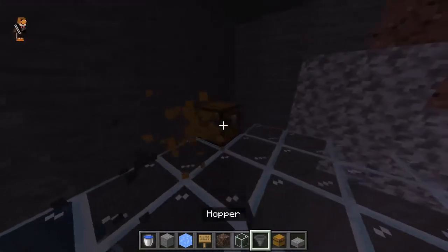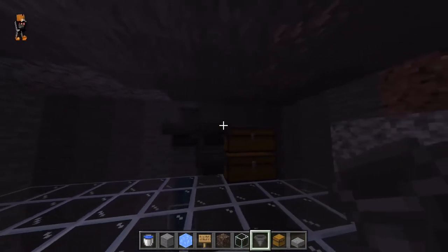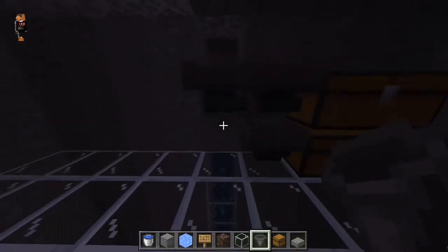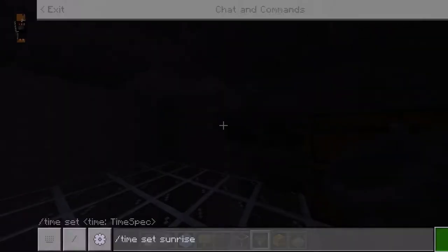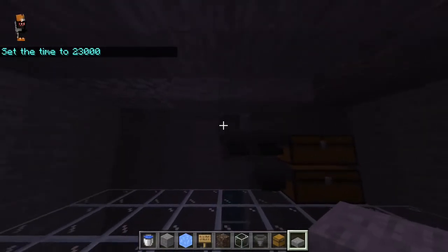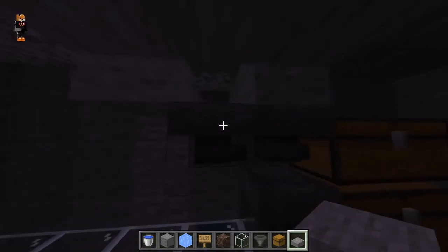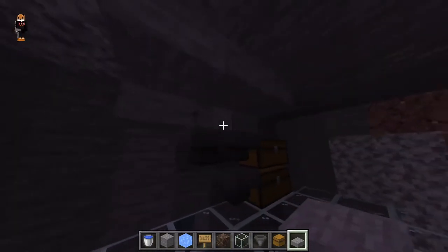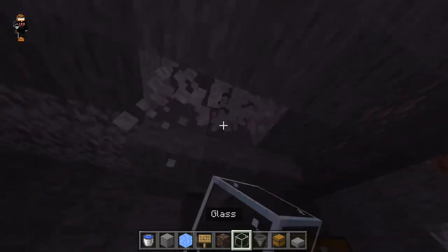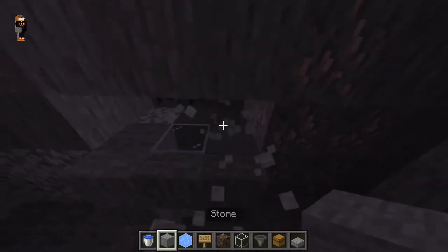I'm gonna make it one taller so we can have more chests in case anyone needs more chests. Make it as tall as the number of chests you want — mine right here is two blocks tall so I have two chests. This is gonna be the chamber where the zombies drop in, so we can just surround it by slabs so they won't fall out. Also surround the sides because there will be some small zombies, and you don't want them running on the sides.